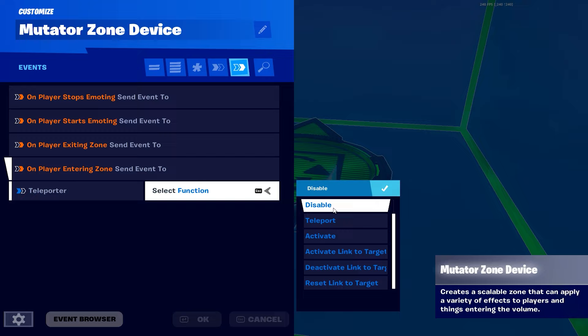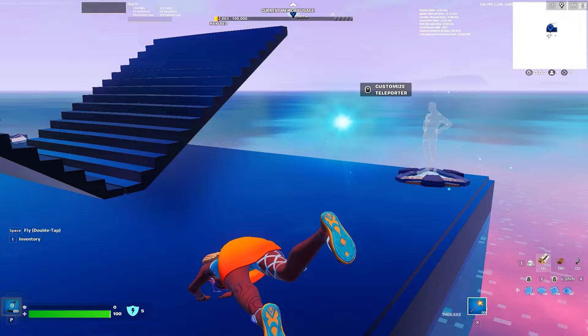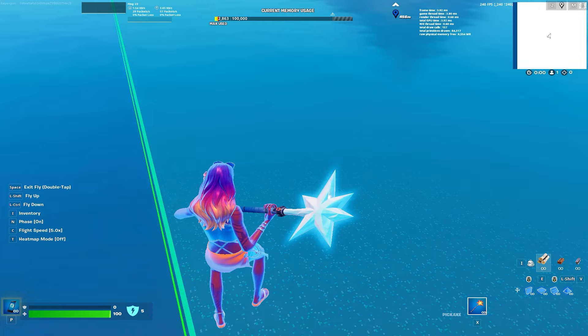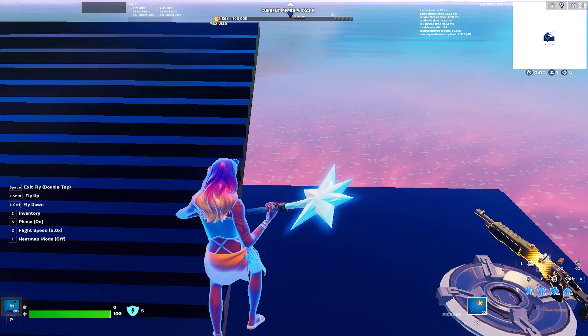Now I'll show you how it works. See where the green indicator is - once you hit the water you'll instantly teleport right here. You'll arrive right back on the platform. If you fall anywhere in the water within a pretty far distance, it'll teleport you back. You should be set for that.